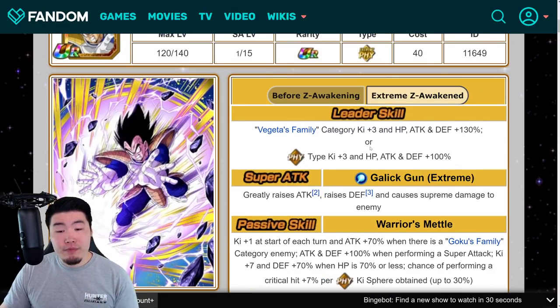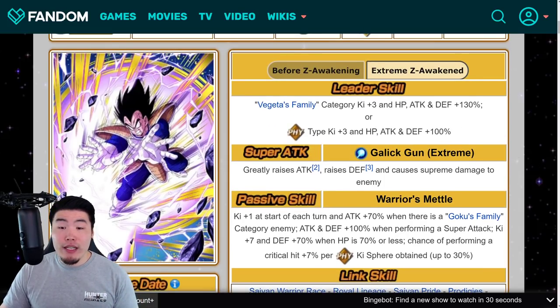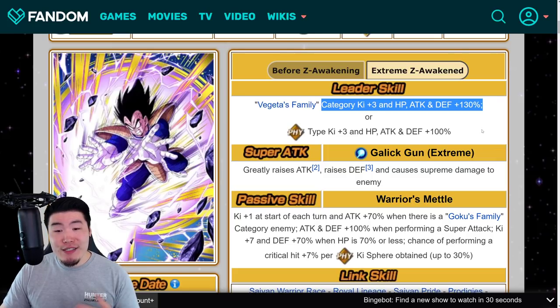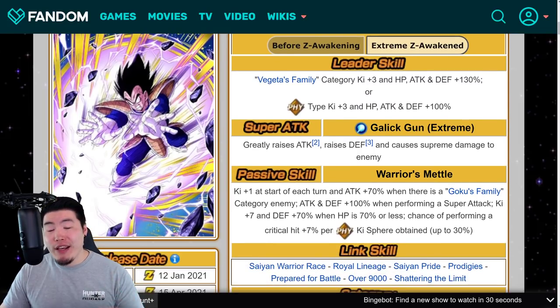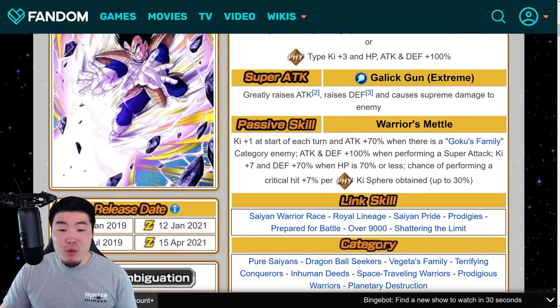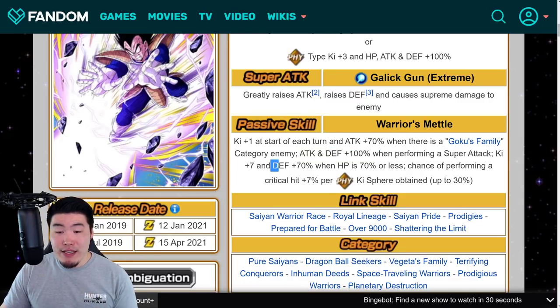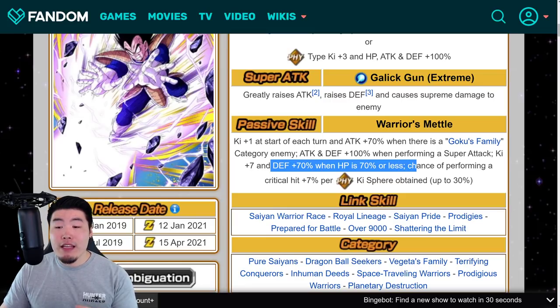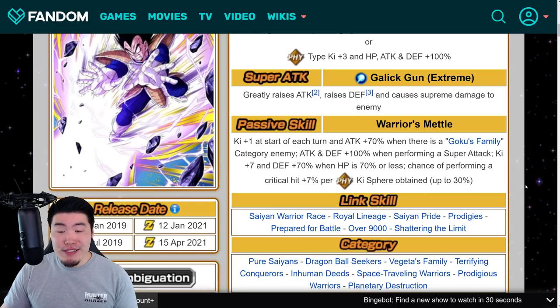With the Extreme Z Awakening, we get essentially the same boosts that Goku got. Vegeta's family category Ki plus 3, HP, Attack and Defense plus 130%, or Fizz types Ki plus 3, HP, Attack and Defense plus 100%. Super Attack greatly raises Attack and raises Defense and causes Supreme Damage. Passive is Ki plus 1 at the start of each turn, Attack plus 70% when there is a Goku's family category enemy, Attack and Defense plus 100% when performing a Super Attack, Ki plus 7, and Defense plus 70% when HP is 70% or less, and then Chance of performing a Critical Hit plus 7% per Fizz Ki Sphere obtained up to 30%.